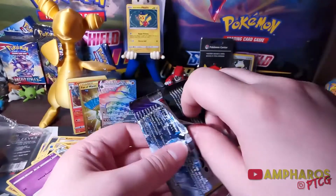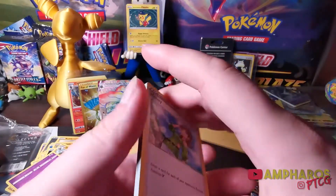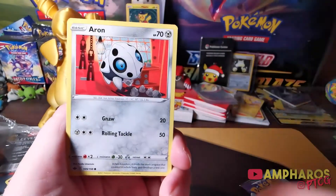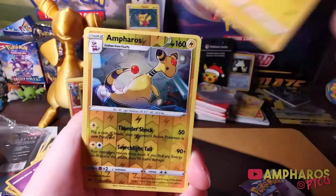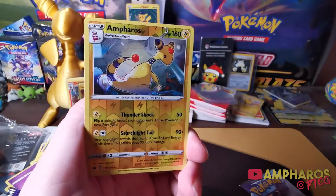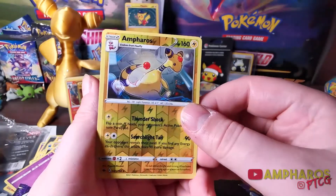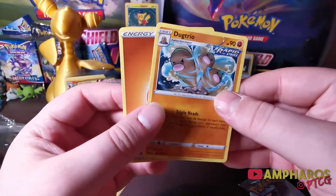Let me into the pack — three to the front. Honey, Impact Energy — that's new, I like it — Path to the Peak, Aron, Dealing, Delibird, Lovesta, Mareep. There it is — it's reverse, it's backwards! I pulled it. Is there a holo of this though, or is it a regular rare? If it's a regular rare, I'm absolutely psyched I got the reverse. That's dope. If it's a holo, I still want the holo. And we got Dog Trio Regular Rare.